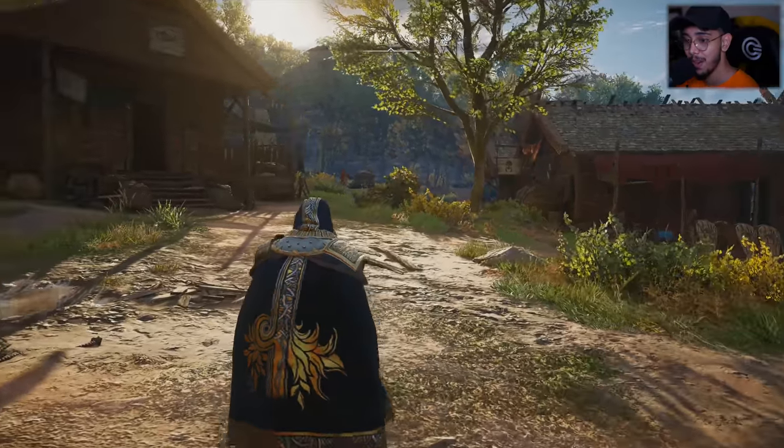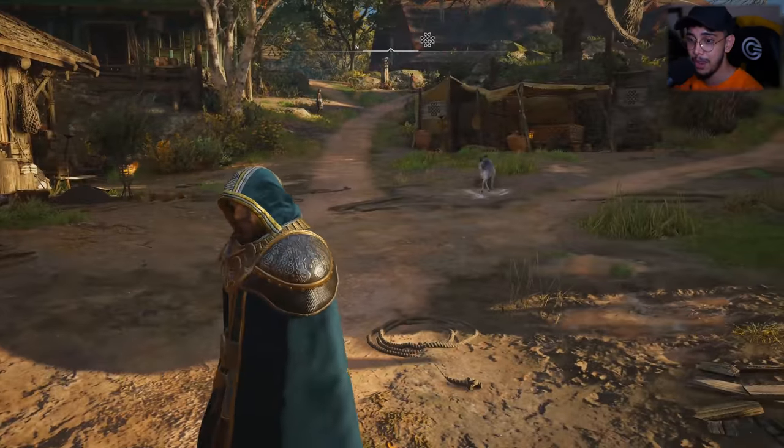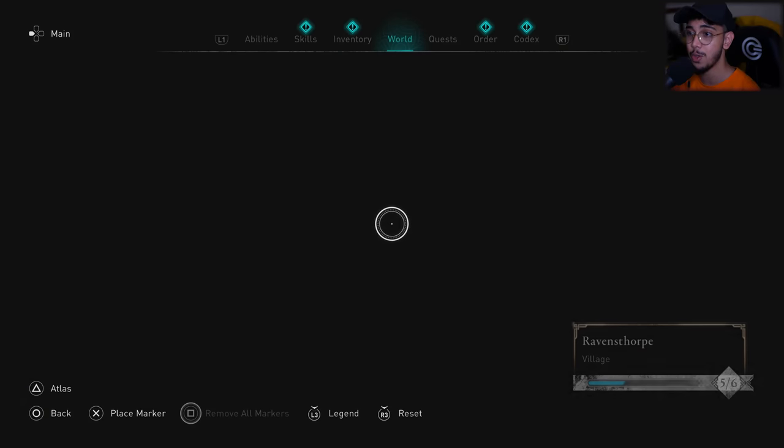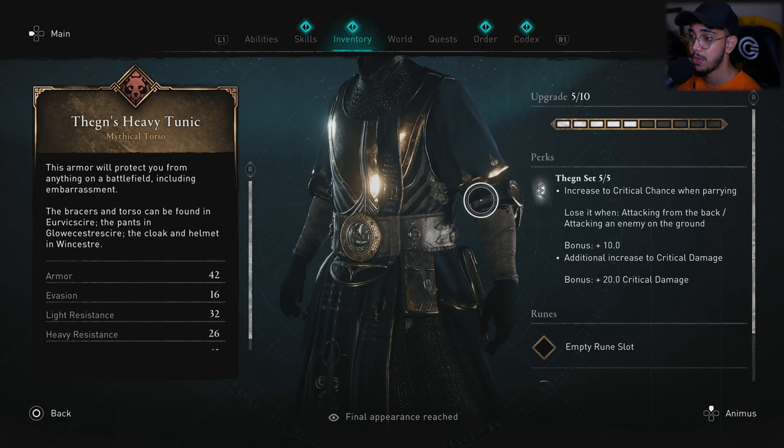With the cape on — wow, the back of the cape is just gorgeous. This is by far one of my most favorite outfits so far. Now let me show you all the perks. The first perk increases critical chance when impairing enemies — whenever you parry, it increases the chance of a critical hit for more attack bonus. You lose this perk when attacking from behind or hitting a downed enemy — so there's both a buff and a nerf.